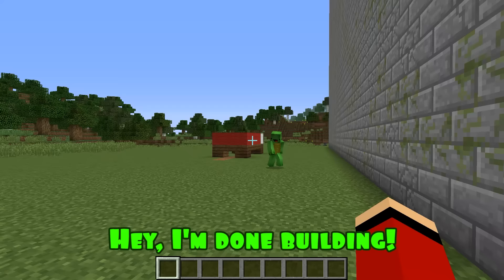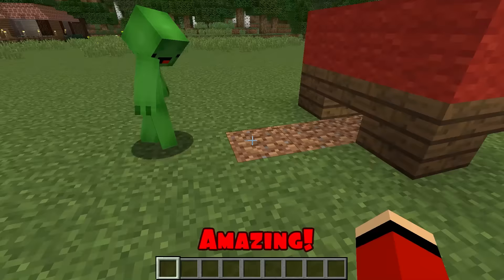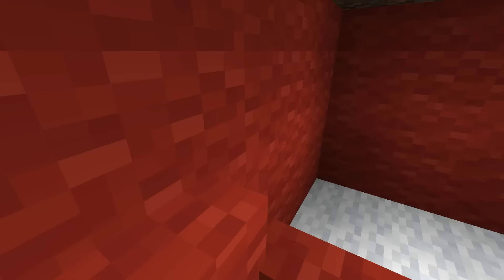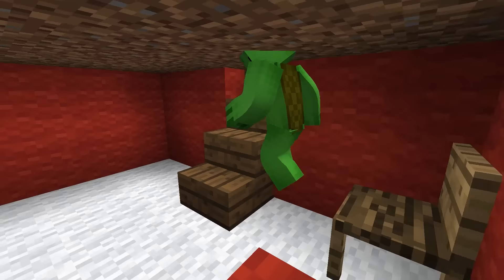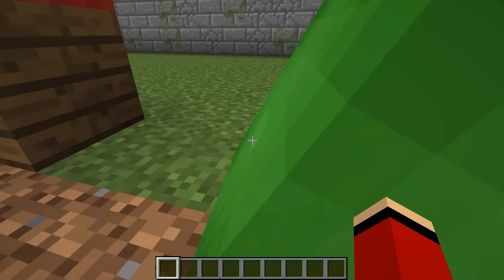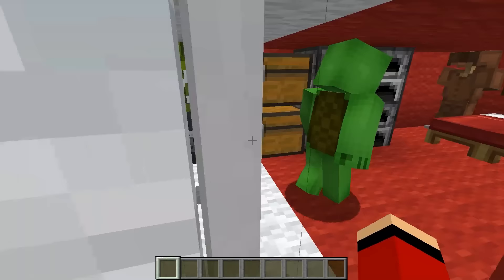Hey, I'm done building! Check out my house! Your bed looks just like the real thing, but where's the entrance? The secret entrance is right between the wooden legs of the bed. Amazing! Not bad! I like that red chair! It's time for you to appreciate my construction. Sure, let's go! I can't wait to see your house! Wow! Your bed looks like a real bed too! The painting above the bed looks cool! Thanks, Mikey!